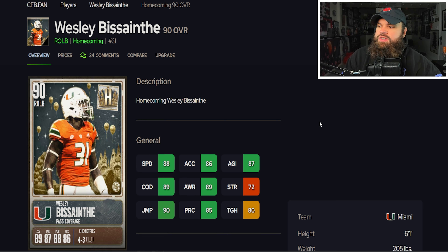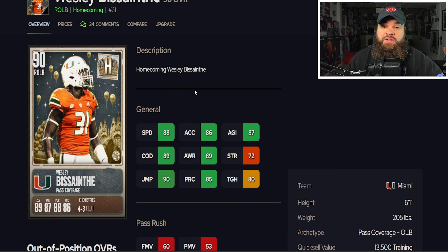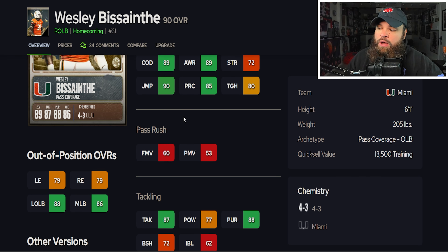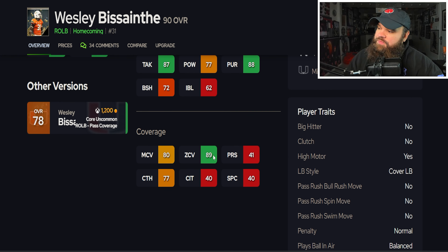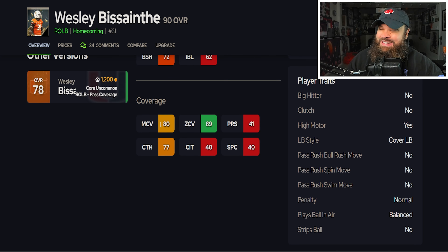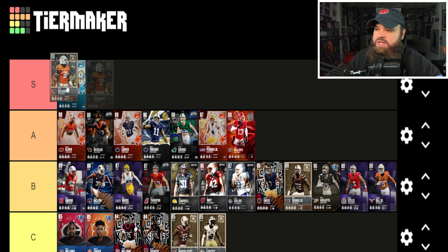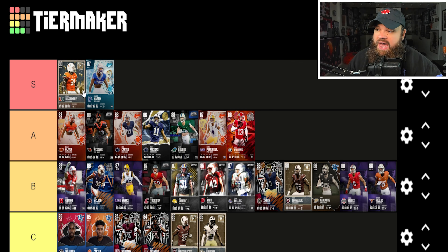Now for the 90 overalls. Wesley from the U is probably my favorite outside linebacker in the game — six foot one, 205, 88 speed, 86 acceleration, 87 agility, 89 change of direction. This card can move, and that is one of the biggest compliments I can give. He's not a pass rusher and block shed isn't the greatest, but with a strategy item you can get him up to 90 zone coverage, which I think is a major threshold. Wesley is an easy addition to the S tier — a pass coverage linebacker compared to Chandler Martin's pass rusher style.